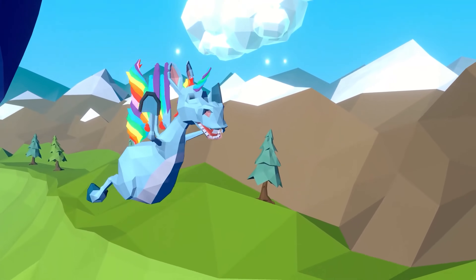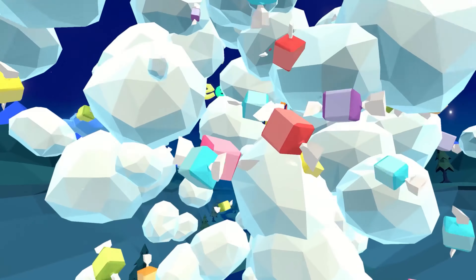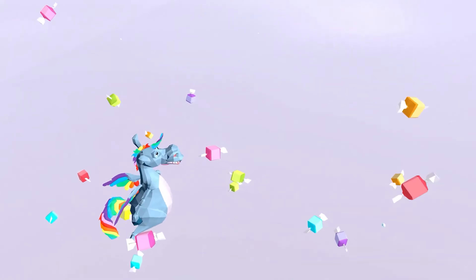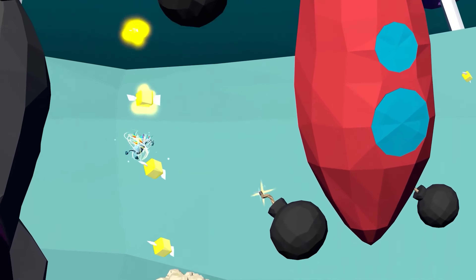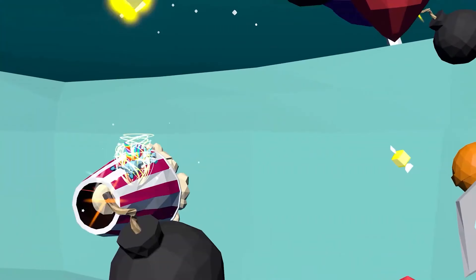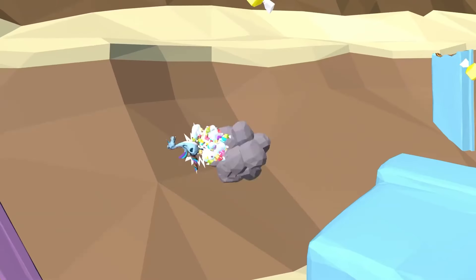Sweet Tooth is a light-hearted, family-friendly VR game made for all ages. This game will make you laugh out loud. Fly as a unicorn through colorful levels collecting candy that increases rainbow power. Unlock new levels and earn trophies by avoiding obstacles and popcorn cannons. This game is $8.99, rated comfortable, for the Rift and the Rift S.